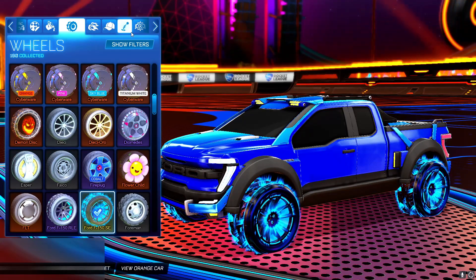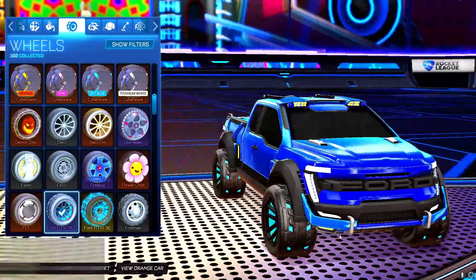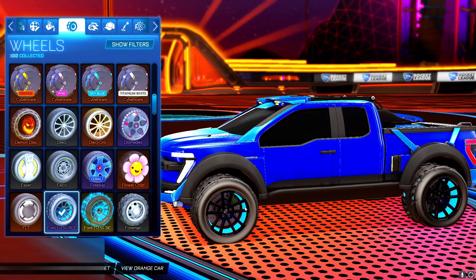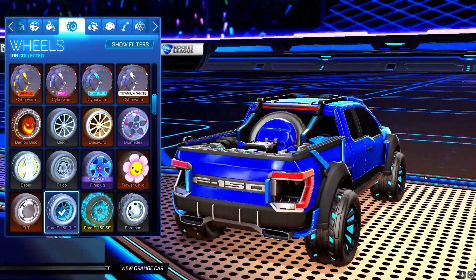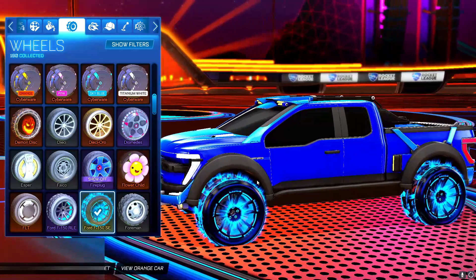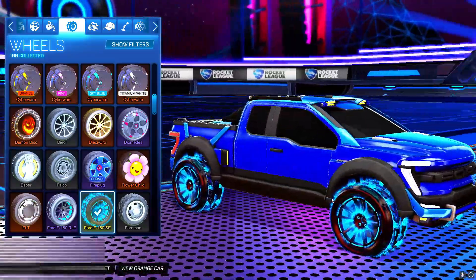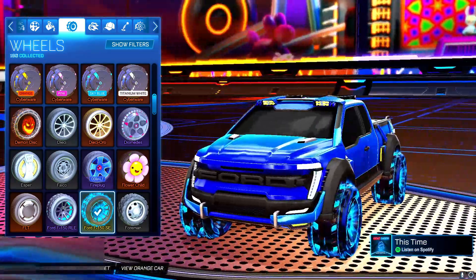Next up, we've got two wheels from this bundle. The first one is the Ford F-150 RLE wheels — they look really clean, with a nice blue inside the wheel that stands out well. There's a nice black paint finish to make it look really clean and it goes so well with the actual car. Next we've got the Ford F-150 SE wheels. The RLEs are very rare wheels, but these SEs are exotics. They've got a really nice shine to them and go really well with the car.